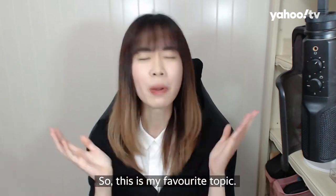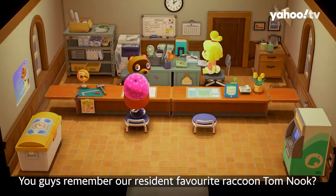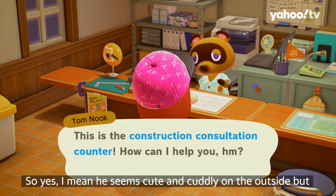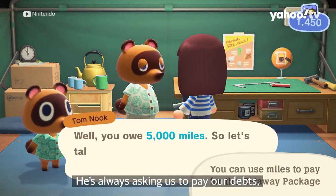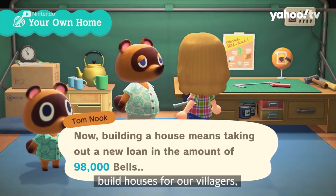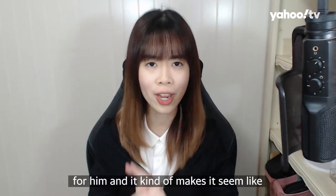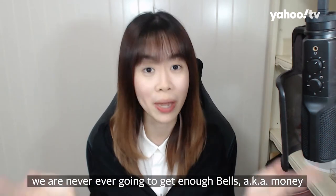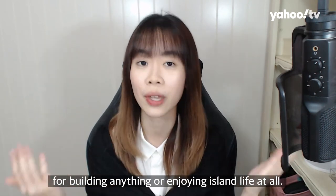So this is my favorite topic. You guys remember our resident favorite raccoon, Tom Nook? He seems cute and cuddly on the outside, but on the inside he is actually a little bit devious. He's always asking us to pay our debts, build houses for our villagers, build infrastructure — we gotta do lots and lots of things for him. It kind of makes it seem like we're never ever going to get enough bells — aka money — for building anything or enjoying island life at all.